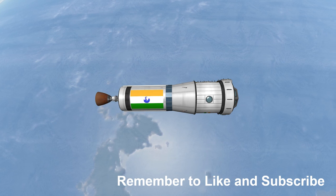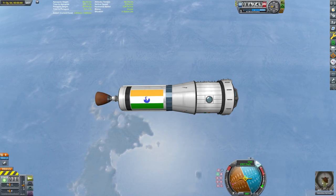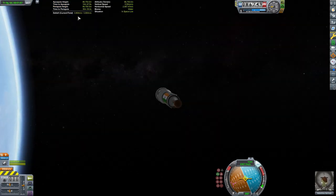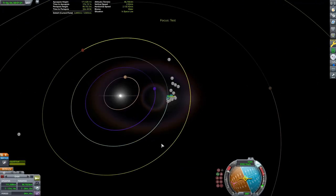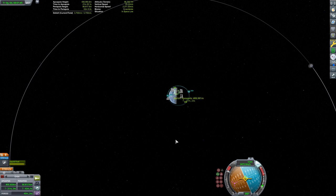We'll start with the craft in low Kerbin orbit with 3,904 meters per second of vacuum delta-V. We'll eject Kerbin's sphere of influence, then create a maneuver node around the Sun and set up a Duna encounter. What's nice about this method is the convenience — I won't need any mods, online calculators, or orbital mechanic math. But how much efficiency does this sacrifice?